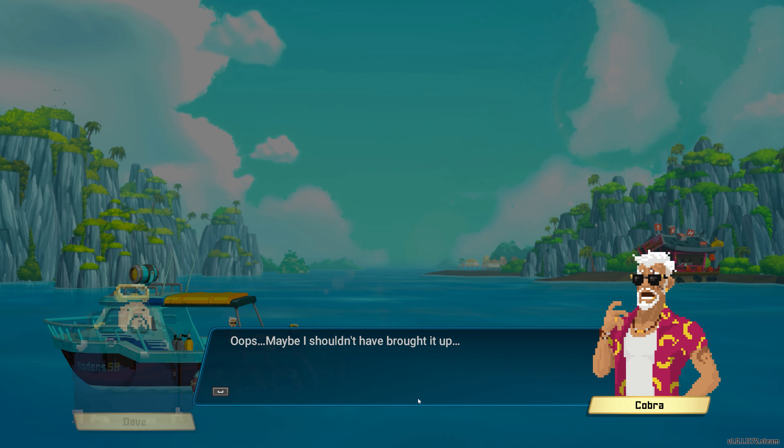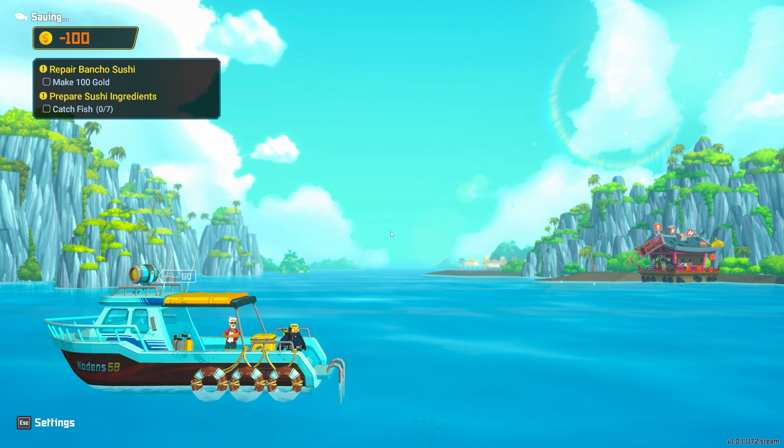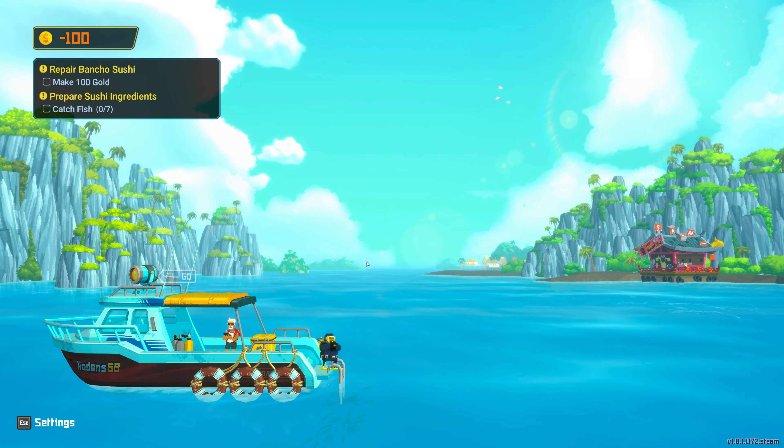I haven't seen Bancho so enthusiastic since the incident — it's nice to see him like this. Oops, maybe I shouldn't have brought it up. Anyway, we need more ingredients, so go catch seven fish first. So we're starting with negative gold — perfect. All right, let's dig in.